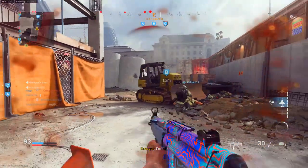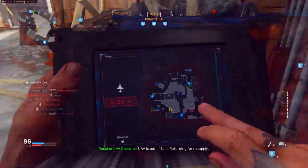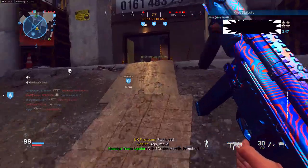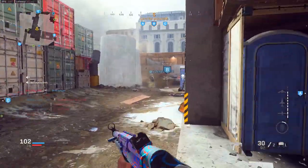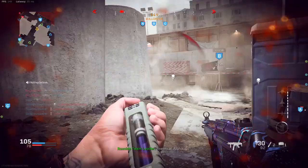Pairing Quick Fix and Hardline together, you can play super aggressive and not have to fear dying off your streaks as much. If you want to run some lower streaks and pair that with Hardline and Quick Fix, that's a very good setup because you can play aggressive and constantly be earning killstreaks. You can be putting up UAVs, precision airstrikes, or VTOL jets throughout the game, which can really help out your team.